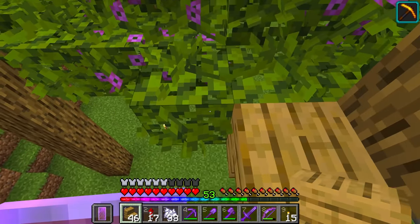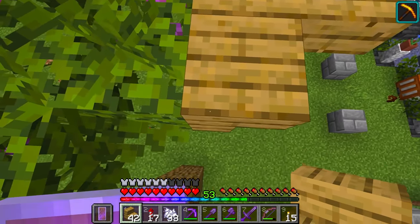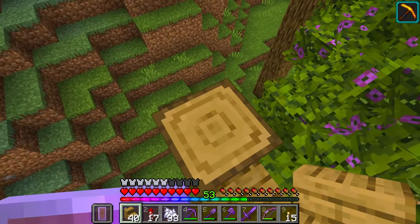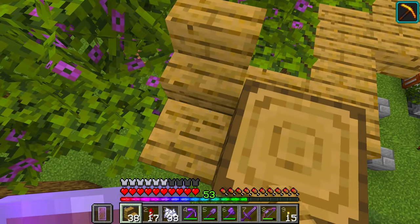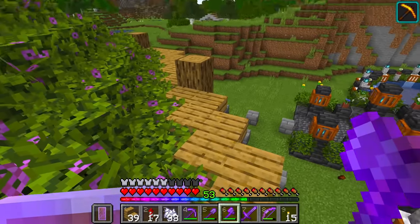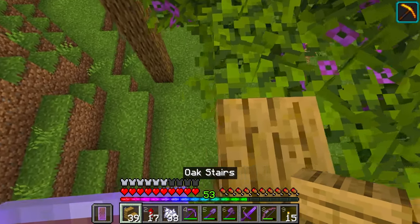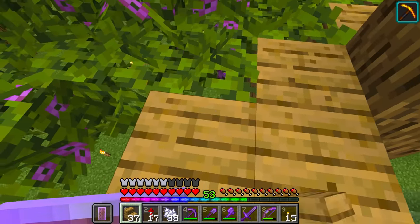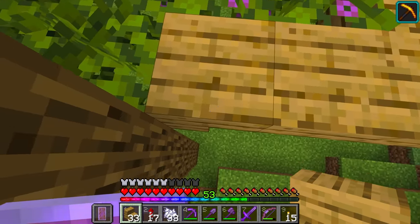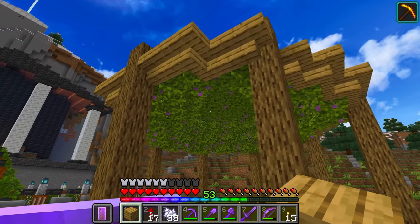The next thing we're doing is adding a little bit of an upside down oak stair trim to this thing just to sort of give the build a little bit more shape. And once we've got that done, we're also going to add some little dangling lanterns off the edge of these pillars here, so we've got a little bit of light going on. Always good to have a bit of light on your builds. The build's looking way cleaner already.